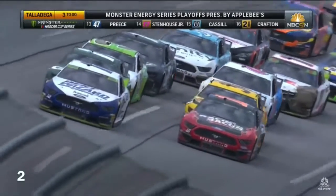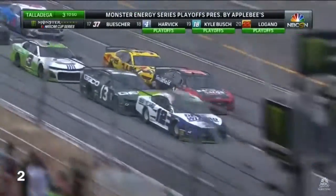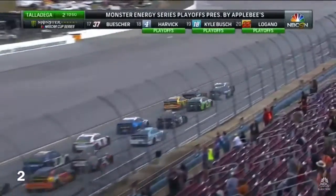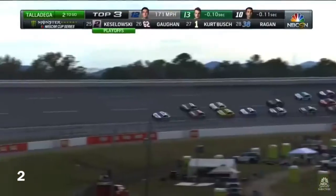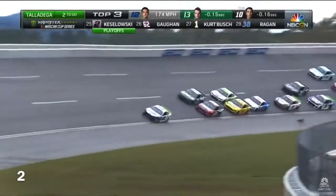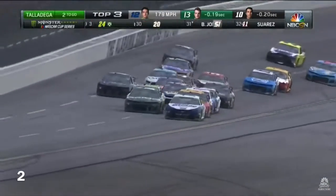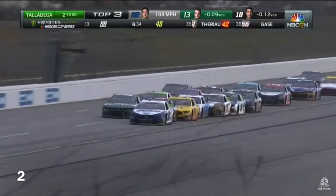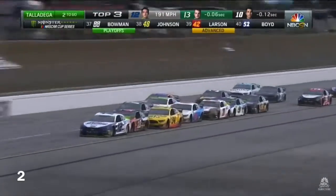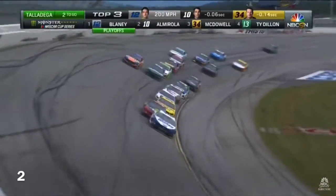Back into the restart zone. Green flag back in the air. Ryan Blaney with a great restart — he's clear of the 10, slowly moves down in front of that 10. That put the Dylan boys on the outside lane. The problem for Blaney is he did not get clear. But now that 34 gets a great push to the 10, into the back of the 12. Here comes the 11 of Denny Hamlin as well — the Daytona 500 winner.